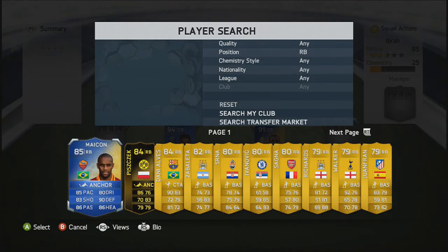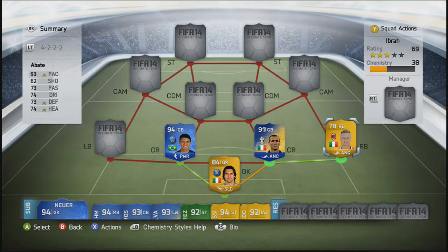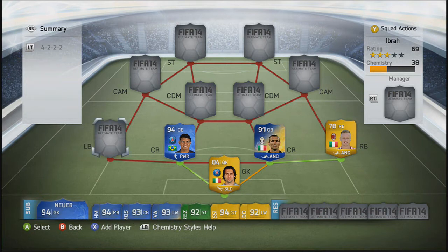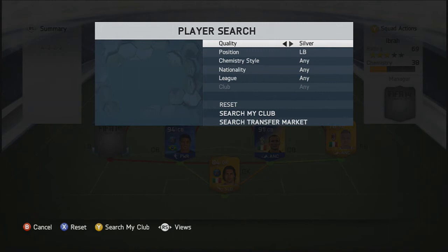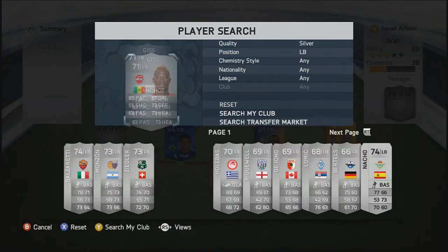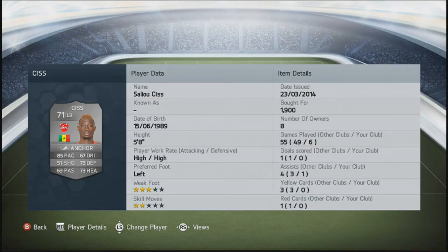Moving into the right-back position, we are going to go with Abate. Obviously, with 93 pace, we want it to be as pacey as possible. We have 93 pace there, and the centre-backs are quite fast themselves, and it doesn't stop there. Moving into the left-back position, we are going to go with a guy called Cease, and this guy is insane. He has 85 pace and 87 strength or something like that, and he knocks everybody off the ball. And obviously he's fast as well.